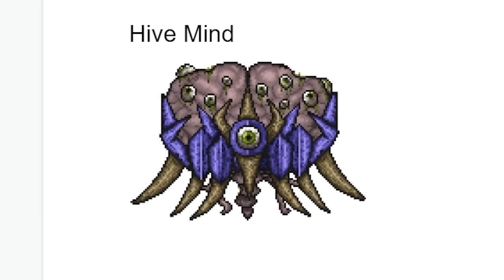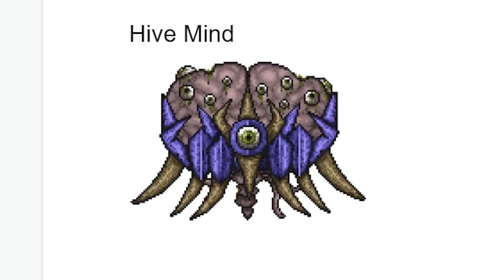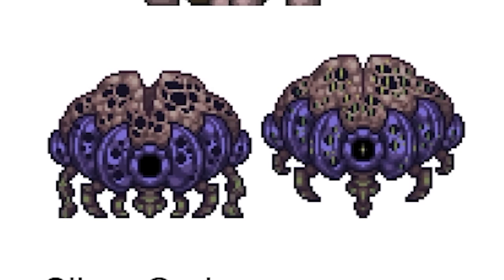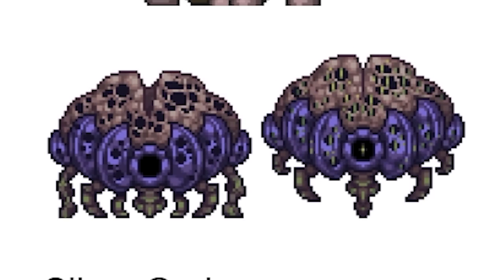Hivemind is just the normal Brain of Cthulhu sprite but recolored, and they gave it some Shadow Scale armor and added some eyes to it. The next Hivemind sprite — the one before the current one — actually looks good. I have nothing else to say; that just looks good.